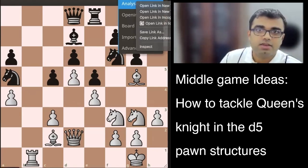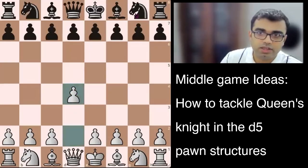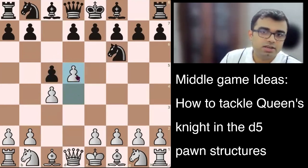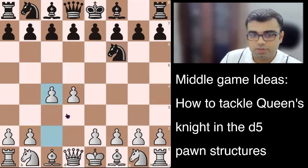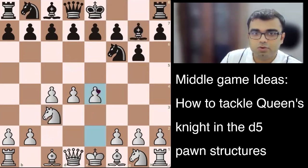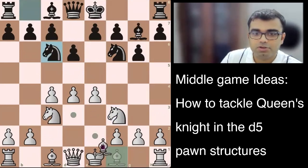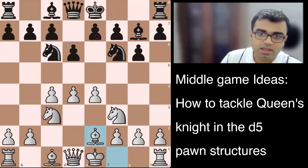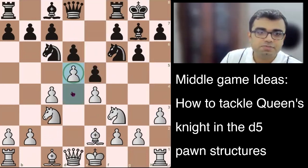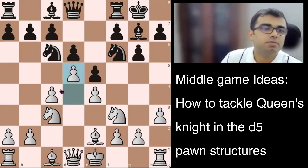For example, in d4 lines — d4, knight f6, c4, d5 — in the Benoni defense the pawn goes to d5. In other d4 lines with g6, bishop g7, e4, d6, knight out, bishop e2, castles, then e5, d5 — you realize this pawn structure of the d5 pawn supported by two pawns comes in many d4 openings. It can also come in e4 openings, especially in the Ruy Lopez: e4, e5, a6, bishop e4, d5, knight out, d3, d6, castles, bishop e7, c3, knight a5, bishop c2, c5, d4, castles, d5.